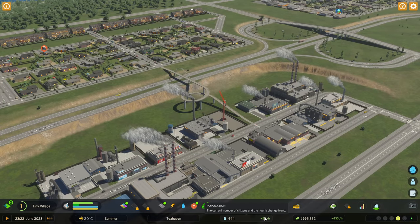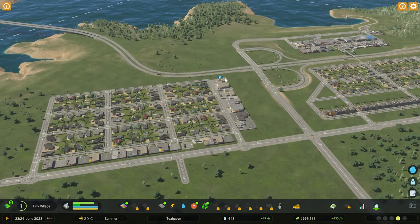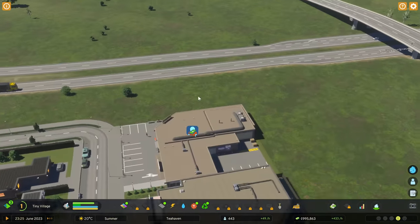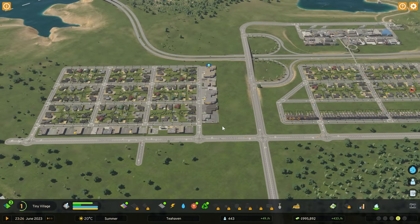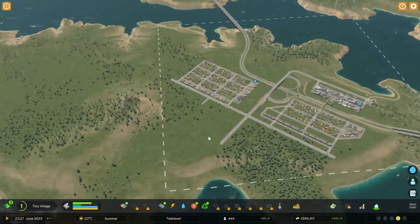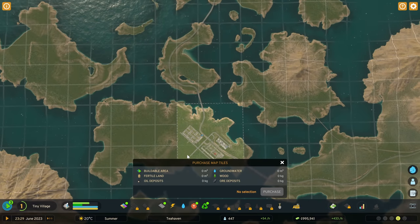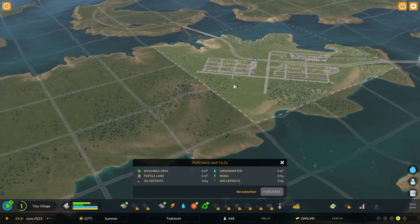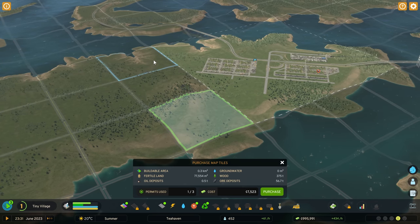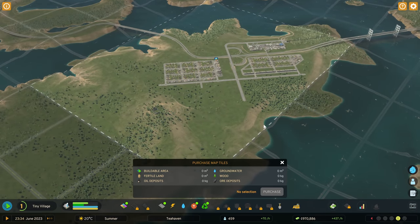We are still making money and still growing. We need to take care of some of our demands, and we've got our first pop-up: not enough customers — it's still in the game. We're going to expand again and use some of our map tile tokens. We have a decent amount of money, so I'd like to stretch down to here, over to here, and this one as well. Not too expensive — we're going to purchase those and expand a little bit more.